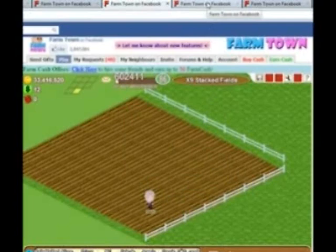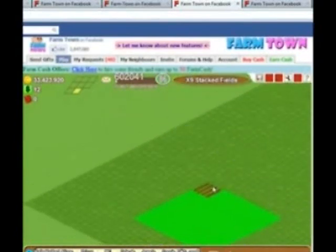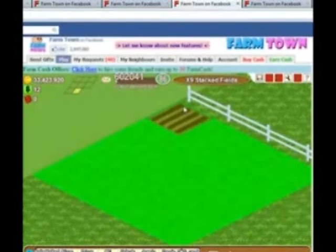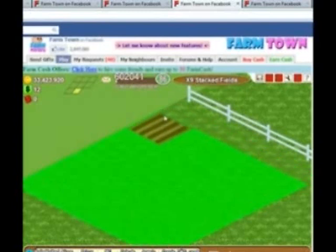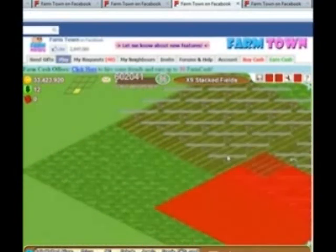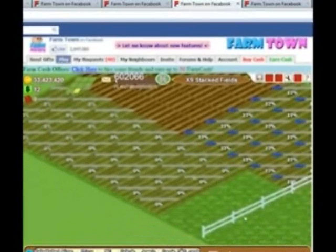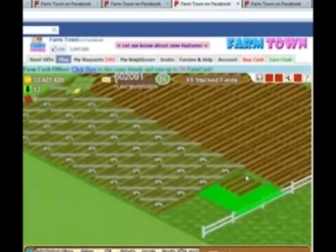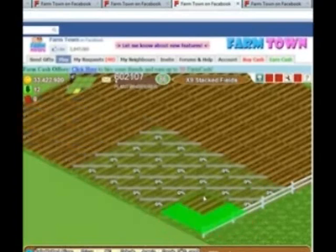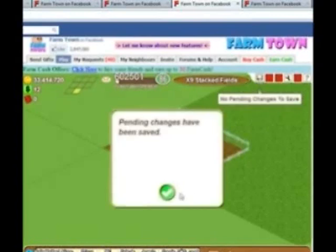Now we go to our fifth tab, back to our toolbox and the plowing tool. The same direction as the fourth tab, we will come down two steps: one, two, then change tools. Just wait for our little girl to move. Click on save changes.